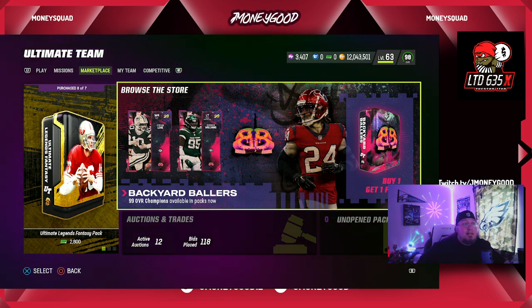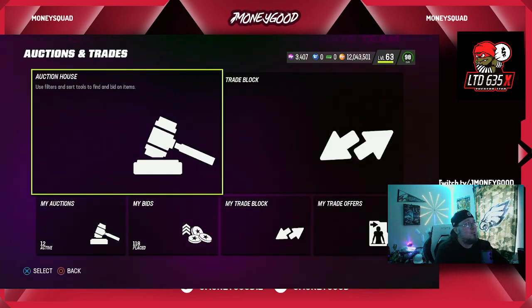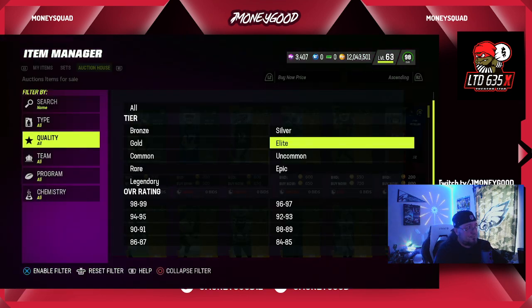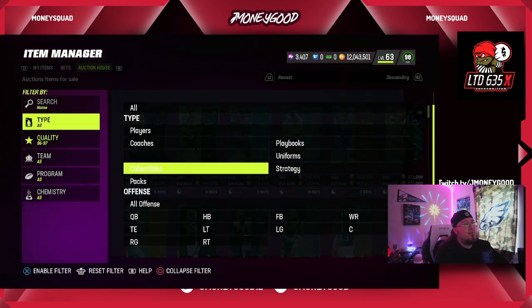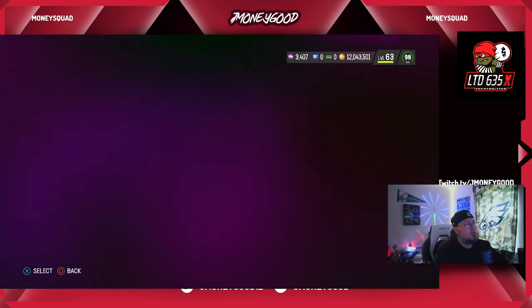The rookie premieres program should be dropping soon — you still got a little bit of time, and golden tickets are coming next week. That's the Madden 24 prep. Now we're going to talk about Madden 23 coin making methods and drop them real fast. We're going to go to the 96–97 filters in the auction house. I've been flipping these cards and selling 97s around 230k. Let's go to my auction so I can show you guys what's going on.